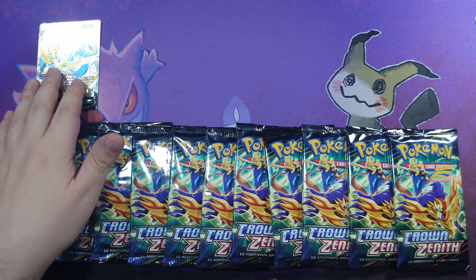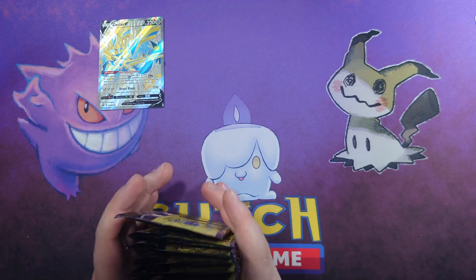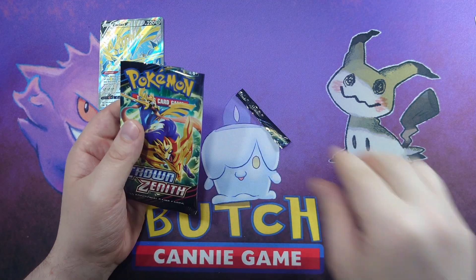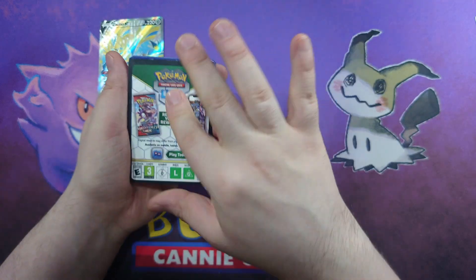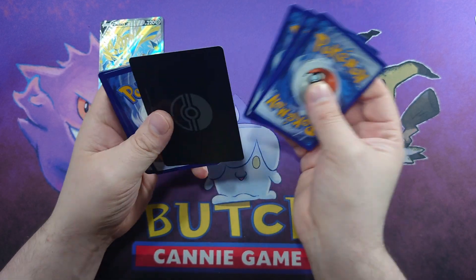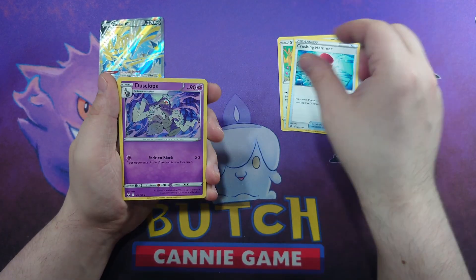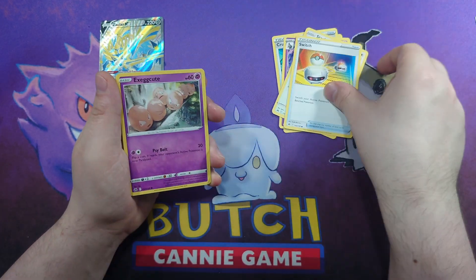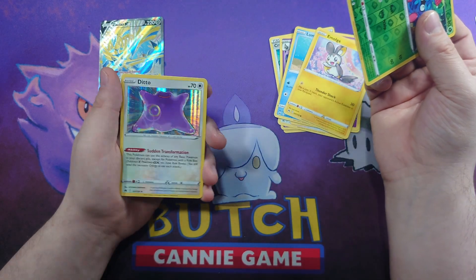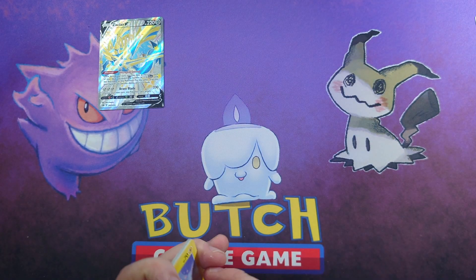This might be the last Sword and Shield promo - I can't remember which one's later numbered but I don't think there are any others after this. Let's get cracking - 12 packs to cut through. Pack number one: we know it's a V Star so no guesses there. We have Shaman, Crushing Hammer, Dusclops, Starly, Switch, Exeggcute, Luvdisc, Emolga, Tangela reverse, and a Ditto. First pack done.